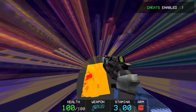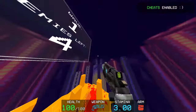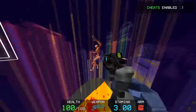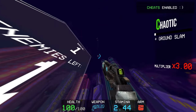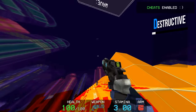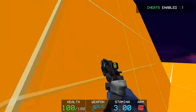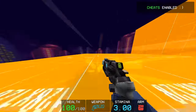You can even slam back down to the ground and perform a normal slam jump to maintain that insane height. Slam storage can also be transferred to a slide, giving you an insane velocity boost. I'll give a quick demonstration, but I'll save sliding and dashing for a future video.